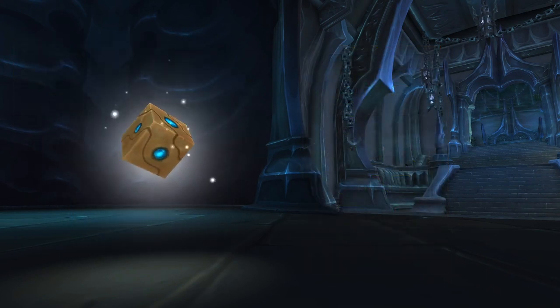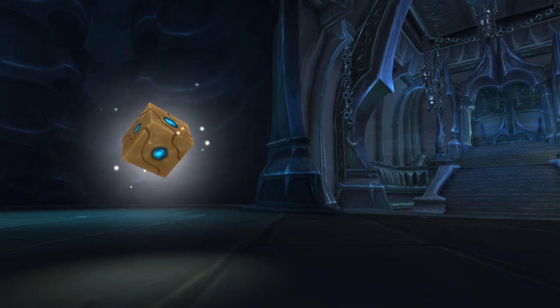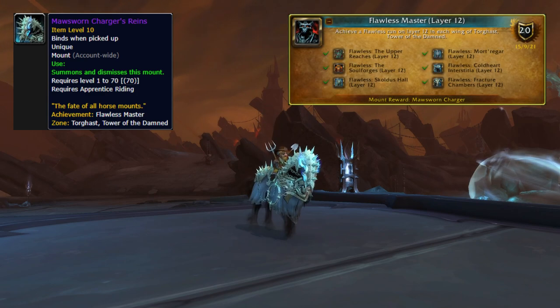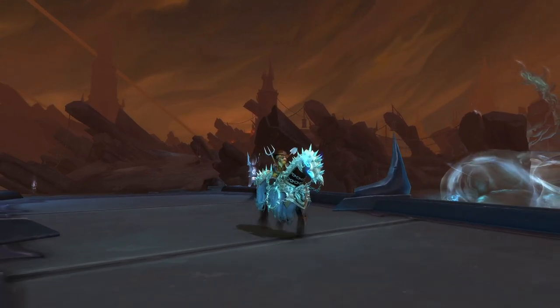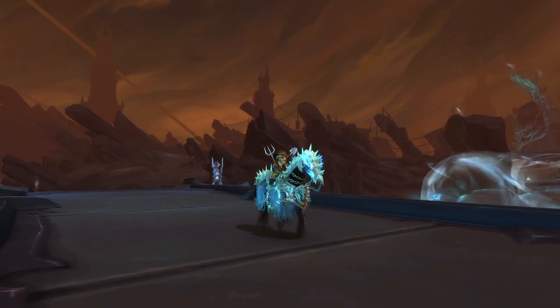Now that we have all the pets out of the way, we can move on to the mounts. First of which is the Maw Sworn Charger, which you get from the achievement Flawless Master, Layer 12. For this, you have to clear every wing of Torghast, excluding the Jailer's Gauntlet and Twisting Corridors, on Rank 12 or above, on Flawless.